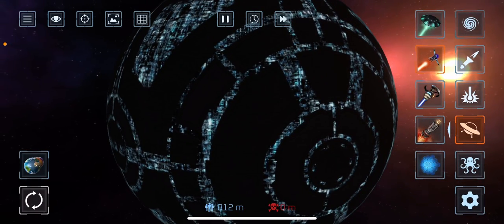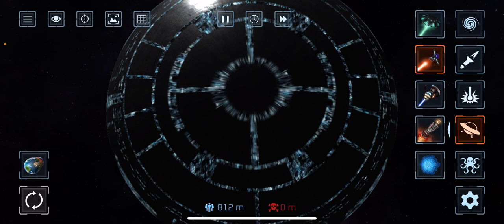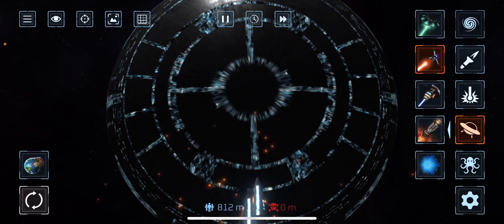Hello, today I'm gonna show you how to destroy the shield from the machine world. First you need to select the UFO, then select the second one, then put three times.